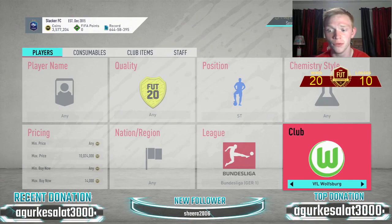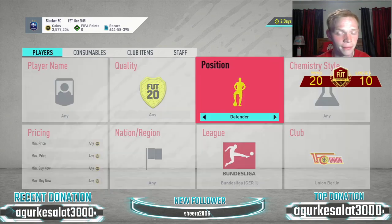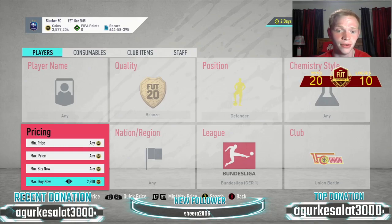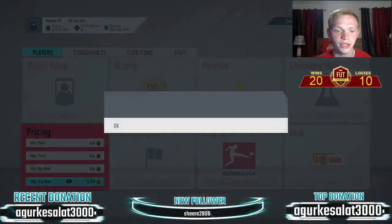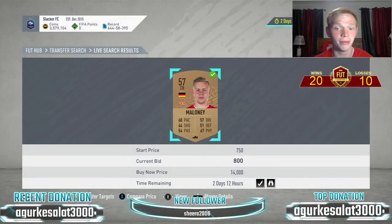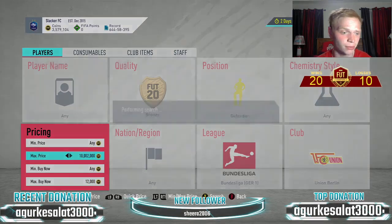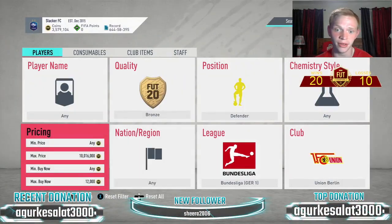Moving to the next most expensive club in the Bundesliga: Union Berlin. For defenders, you have to mix it up because there's a gold guy that's really cheap, so you need to go bronze defenders and silver defenders separately to filter him out. The bronze defender is basically extinct and at max price, so you can snipe him at 12k and sell him — his max is probably 14k to 15k.